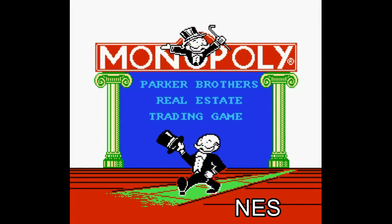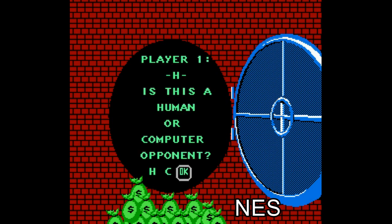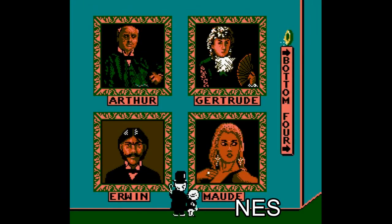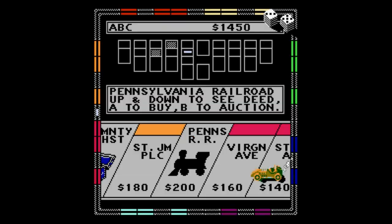All the popular 8-bit consoles got a version of Monopoly — Nintendo, Game Boy, Game Boy Color, and Master System. The major 16-bit consoles, Genesis and Super Nintendo, also got similar versions with slightly improved graphics. Like in DOS, a top-down view of the game board takes up the screen. Most of the gameplay goes on in the middle of the board — I think this is a clever use of the screen, as the middle of the Monopoly board even in real life is kind of just a placeholder. In the DOS version the middle of the board is only used for an animation of Mr. Monopoly rolling the dice.